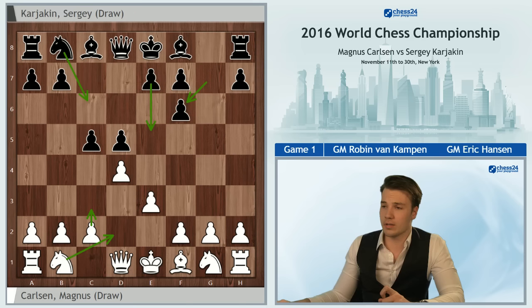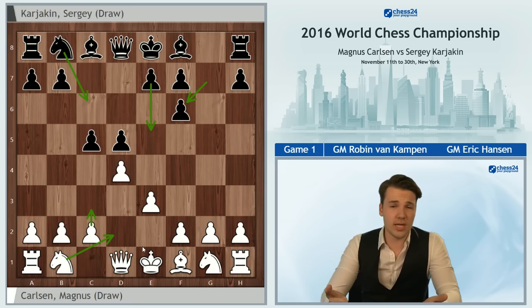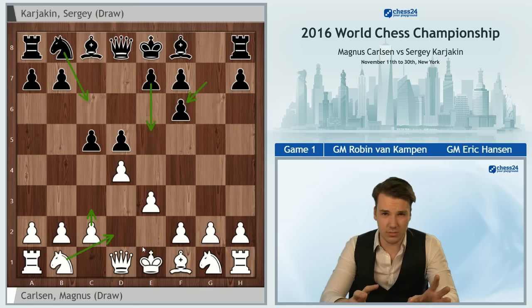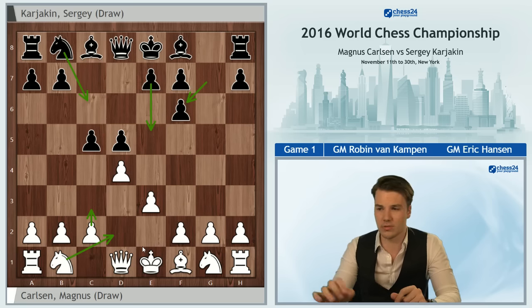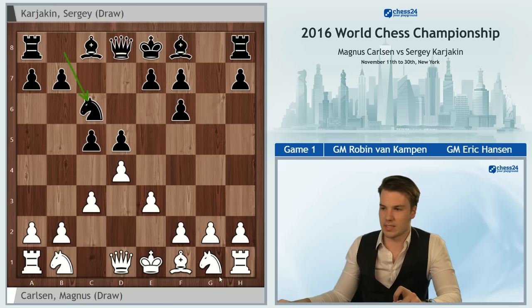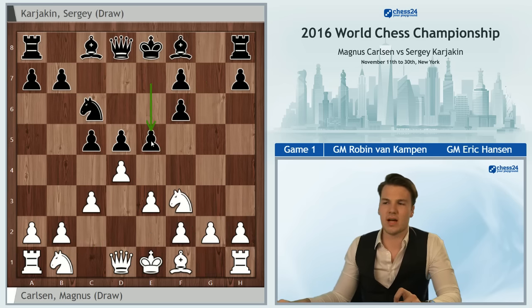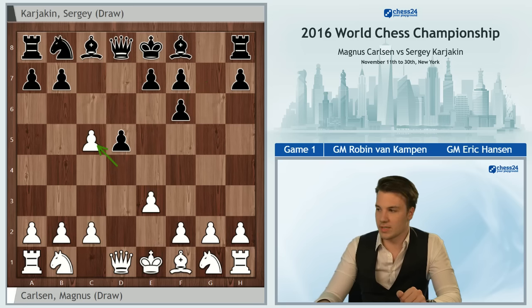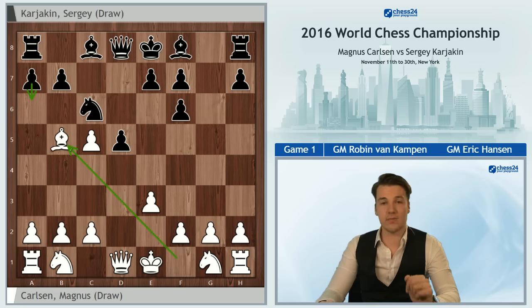It is a logical choice that Karyakin went for the more natural gxf6, intending to just create a big center with Nc6 and e5. Because play is so easy for Black here, generally White should not go for a classical Slav setup with Ne2 and c3. For example, if you were to play c3, Nc6, Nf3, already e5 looks quite promising for Black. Magnus, still being in his preparation, went for dxc5 and Karyakin played Nc6, Bb5.